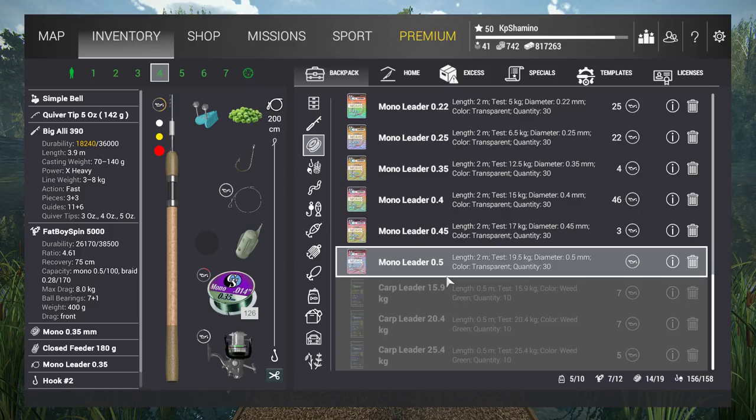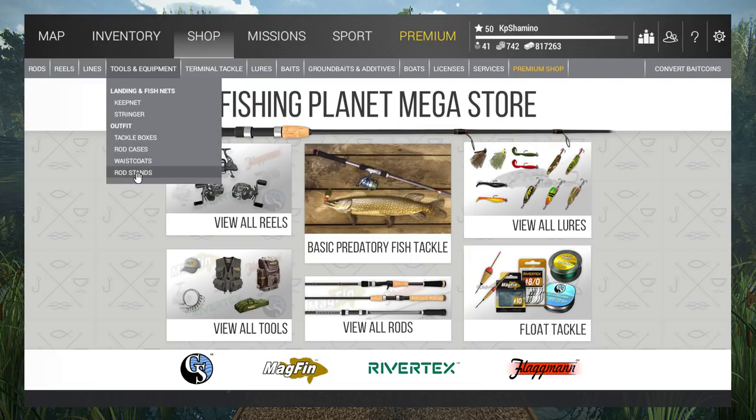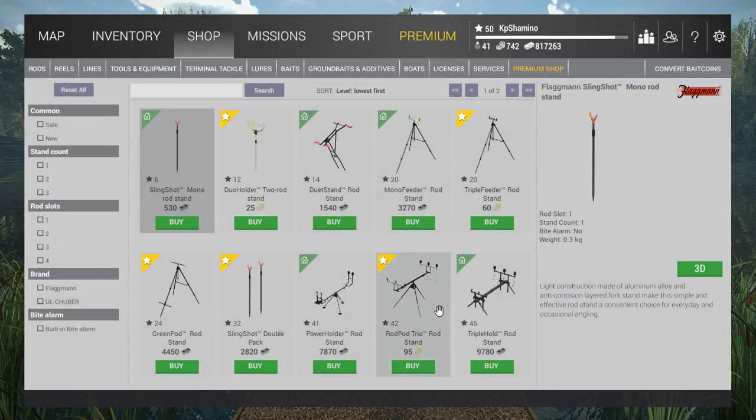You can put your rod in a rod pod too. A rod stand is simple — you throw your feeder in the water and place your rod in the rod stand, then wait. That lets you fish with more than one rod. The first three slots require ground; you can't put them on a dock. You also get bite alarms — if you have bite alarms you don't need bells; if you don't have them, you need bells to see the bite.